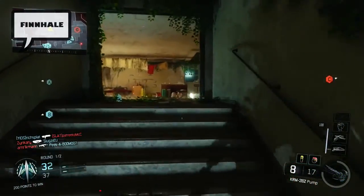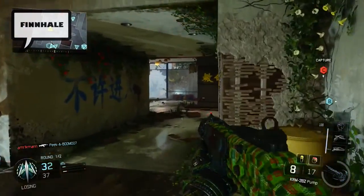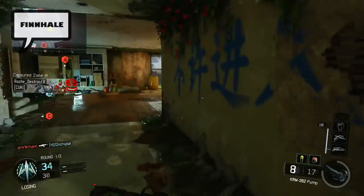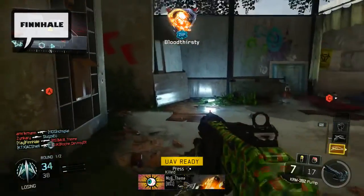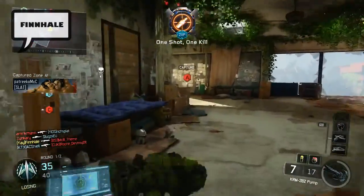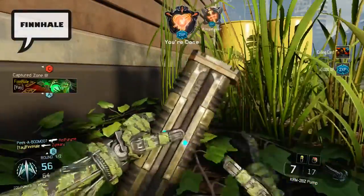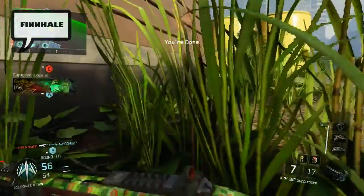Now this gun is kind of below average, I would say. You have to be very accurate and very close to the enemy to get a one-shot kill. And when you put a suppressor on it, the range is reduced yet again, so basically you have to be almost at melee distance to one-shot a guy. I get it — shotguns are short range weapons, but they shouldn't be this short range if you ask me. I think the beta version of KRM was fine.